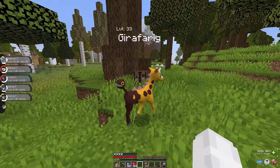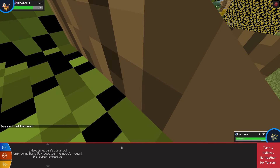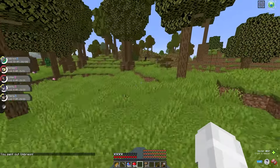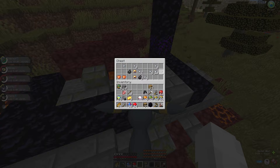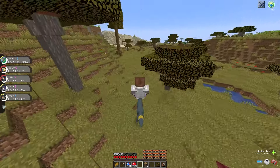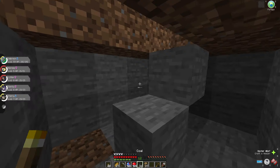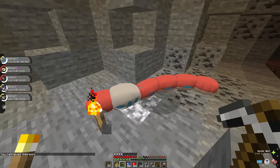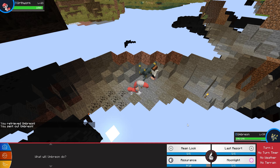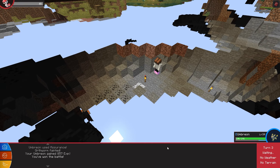Afterwards, I left my base and saw a Girafarig — she looked super cool, but she wasn't a Dark-type, so sorry Girafarig. I then hopped on my Umbreon and started a little adventure. I found another ruined portal which had Obsidian and some Fire Gems — I left the gems, as I wouldn't be needing any Fire-type Pokemon in these 100 days. I wanted some more iron, so after crafting some torches, I went back to my mine. That's when I came across a really creepy Orphworm — I didn't want him slithering up to my treehouse, so Umbreon two-shot him with Assurance and Moonlight.